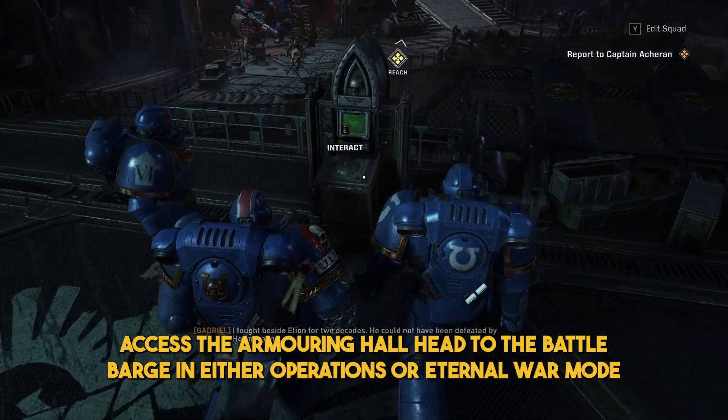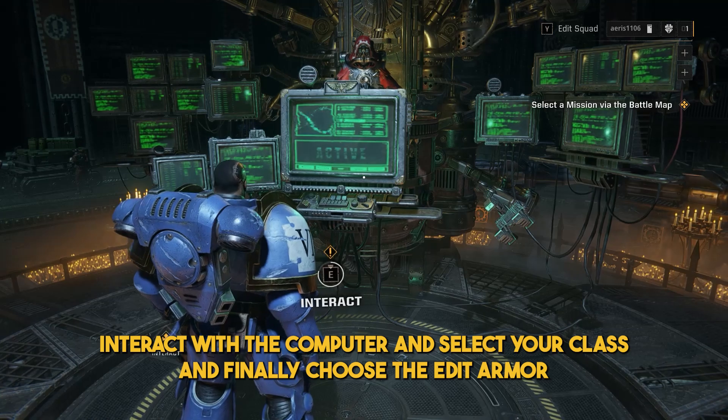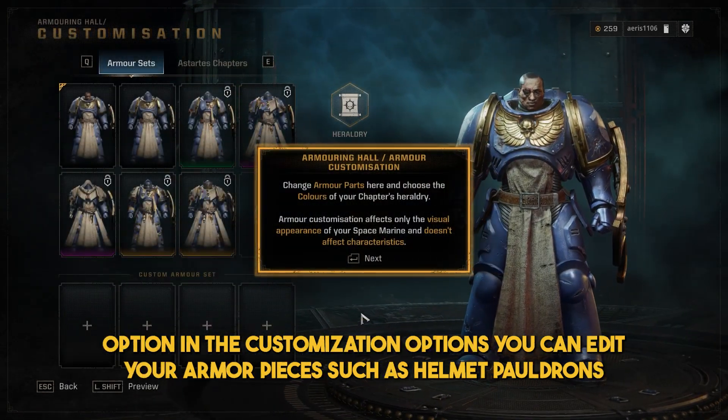Head to the Battle Barge in either Operations or Eternal War mode. Interact with the computer and select your class. And finally, choose the Edit Armour option.